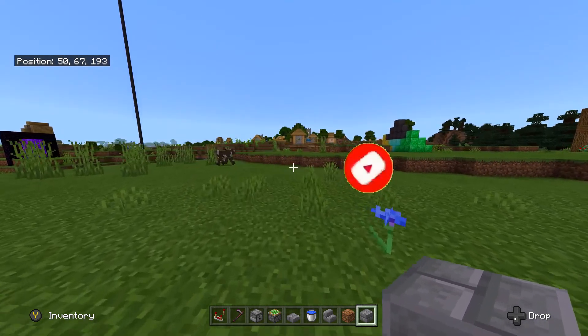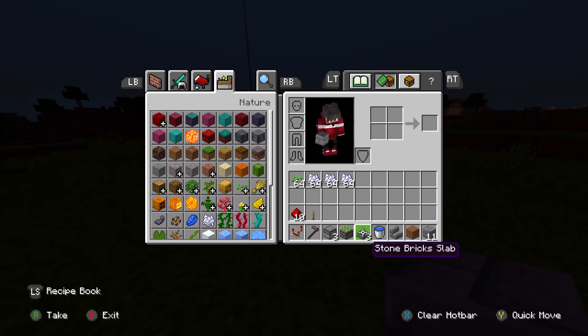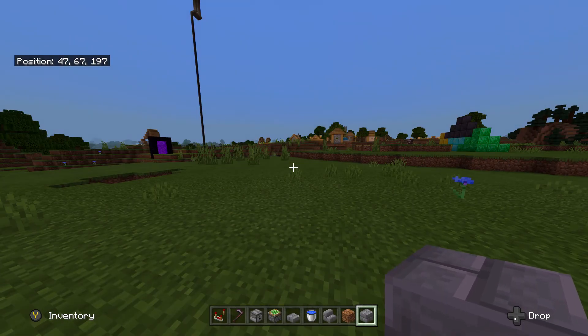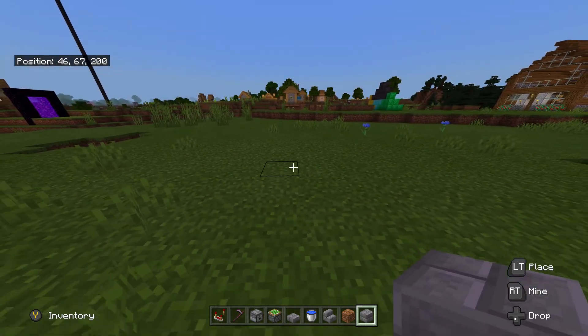If you guys are interested in Minecraft videos that will help you out in your survival worlds, go ahead and hit the like, subscribe, and notifications. Now I'll show you guys what you need for this farm. You're going to need: one redstone comparator, one hoe, three dispensers — make sure it's dispensers not droppers — one sticky piston, three slabs, one bucket of water, one stair of any type, one dirt, eleven building blocks, ten redstone, one lever, at least three stacks of bone meal, and one stack of seeds.